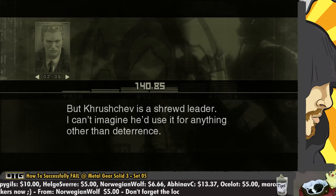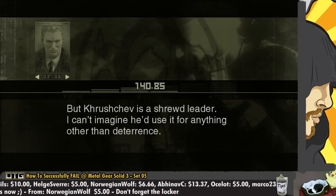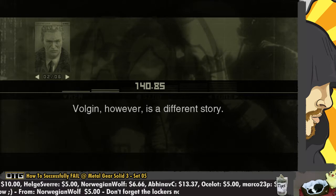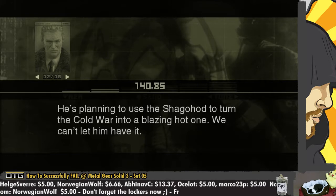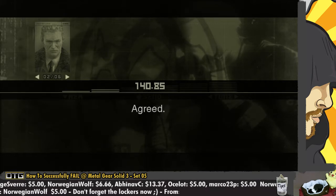I can't imagine he'd use it for anything other than deterrence. Volgin, however, is a different story. He's planning to use the Shagohod to turn the Cold War into a blazing hot one. We can't let him have it. Agreed.